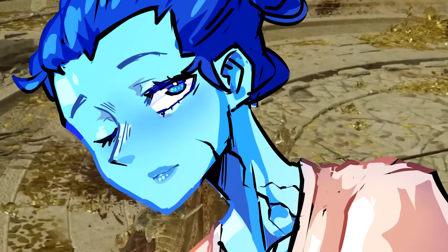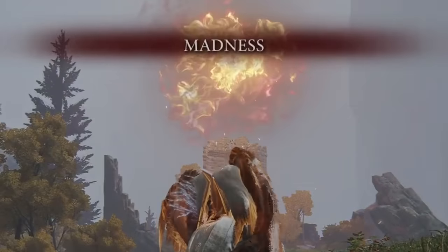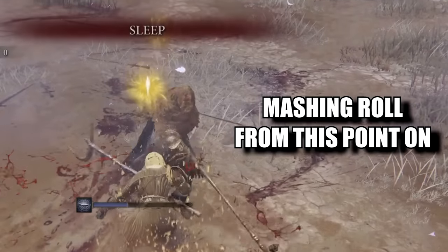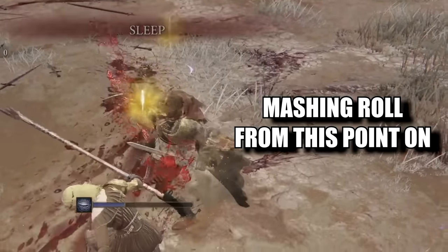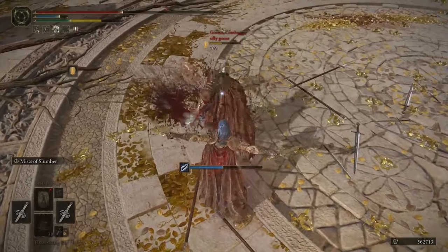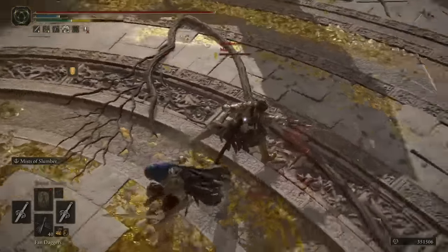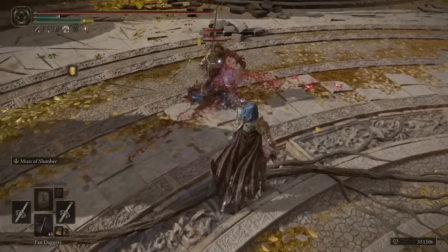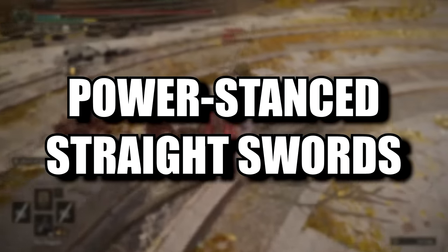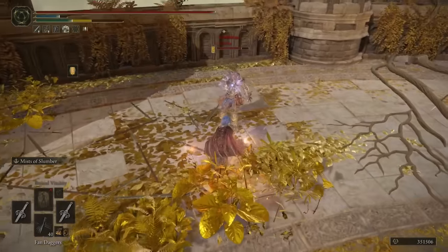That's not even the worst part. Unlike sleep's distant relative, good old madness, being put to sleep allows the enemy to land 2 consecutive attacks that you cannot roll out of, resulting in a devastating true combo. Moreover, when wielding two Swords of Saint Trina simultaneously, you gain access to one of the most powerful movesets in the game: power-stanced straight swords, allowing for fast and incredibly strong strikes.